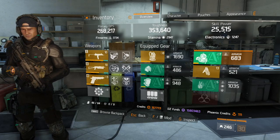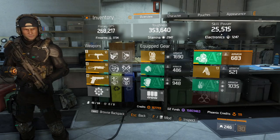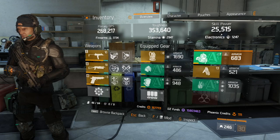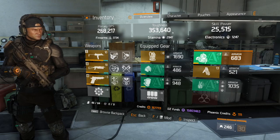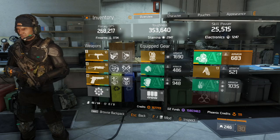If you are a skill build, you're going to want a lot more than 20k skill power, because some skills require upwards of 50, 60, even 70k skill power. After we've got our toughness and skill power where they need to be, I focus everything else on firearms.